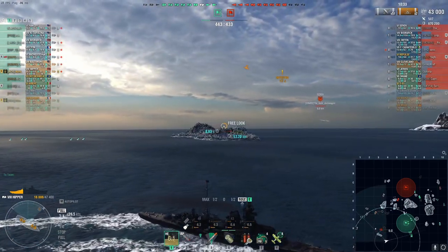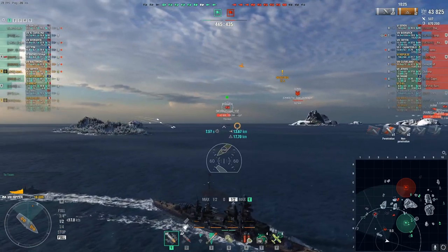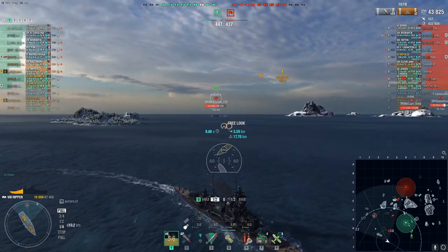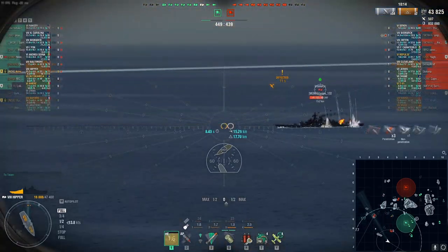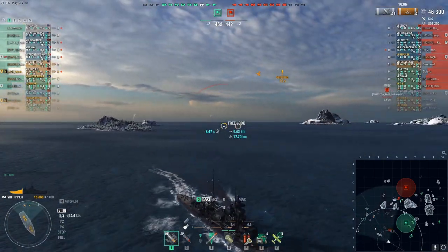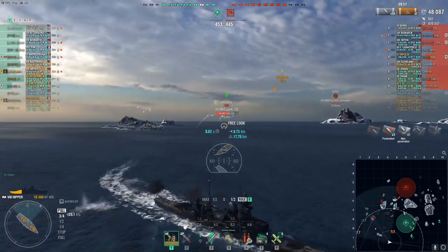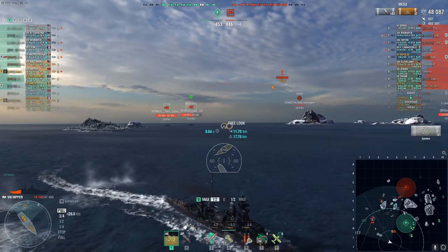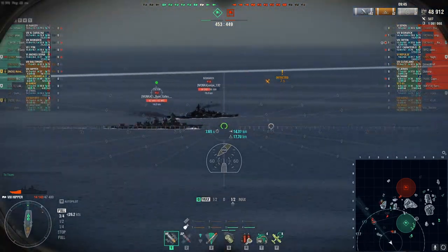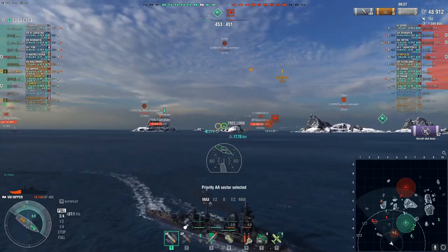I gave Bismarck a broadside right there because I saw his guns were turned away and I was confident I could turn around without him being able to shoot. When I saw his shot, I slammed the brakes so I could hold a sideways angle to shoot all my guns again while still dodging his and the other battleship's shots. What I wasn't prepared for was this Cleveland to be back here just spamming me with shells as I'm running away. But since I'm kiting — going left and right — I'm using the battleship's dispersion against them.